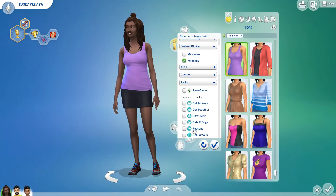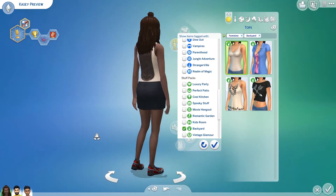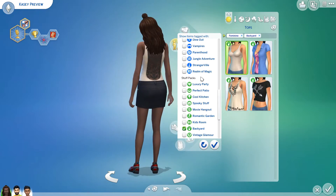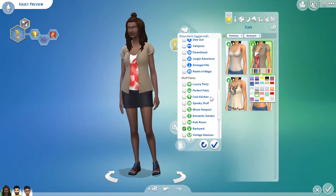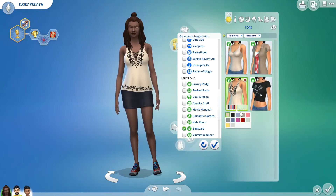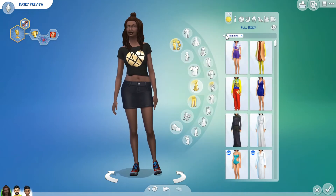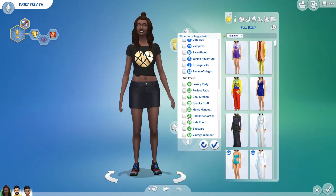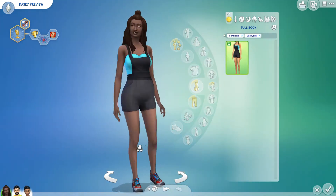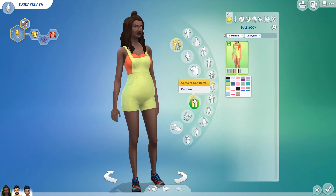Let's see all the items we got with this pack in Create-a-Sim. Under Backyard, we have a couple of tops — they're actually really nice. One has a back detail, and this one is pretty much fine. The designs and colors are nice with an interesting summer vibe. There aren't really too many unique pieces. For full body, we have overalls — the colors are interesting but don't all match that well.